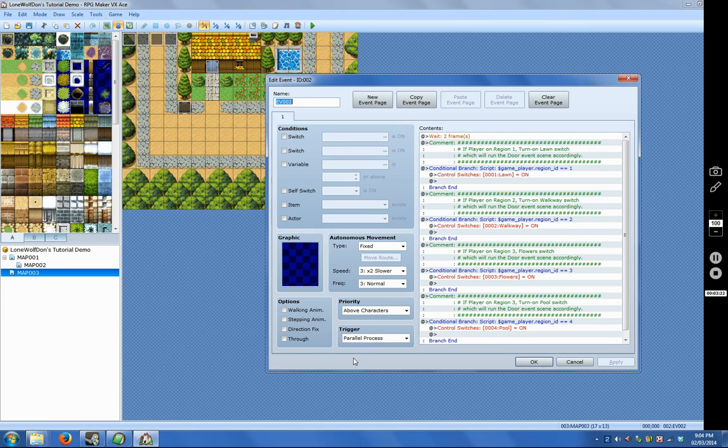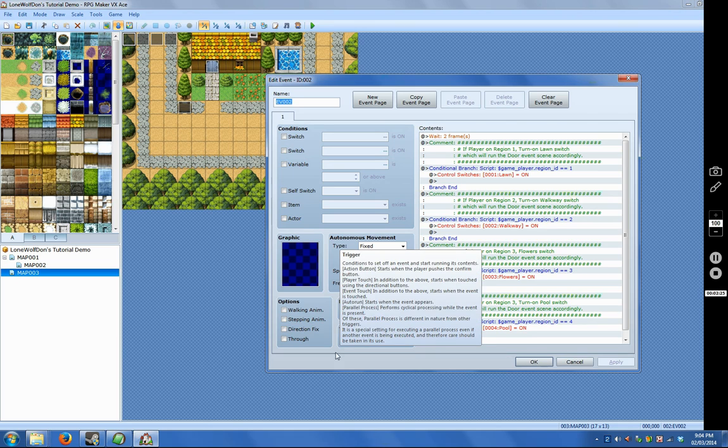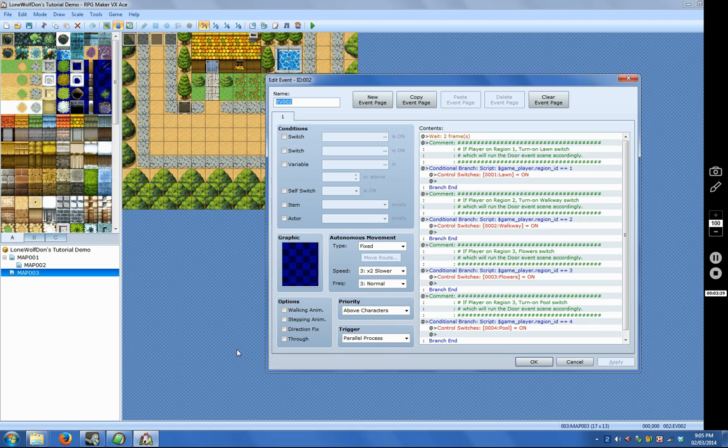You wouldn't want to have too many events with parallel processes running at the same time on the same map, because it can cause a slowdown in the game performance, so try to use them sparingly. Also, I put a brief wait command at the top of the commands on the event page, and that means that instead of running every cycle, it will wait a couple frames, giving the game a little breather so it won't be so bad on performance.